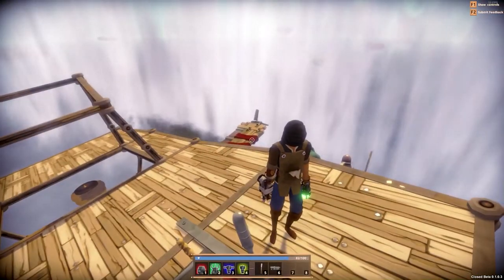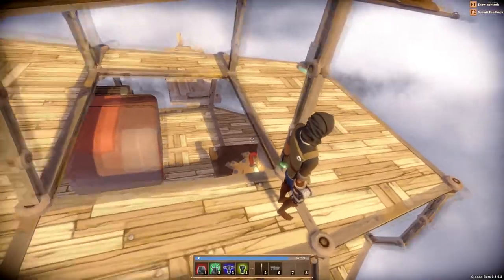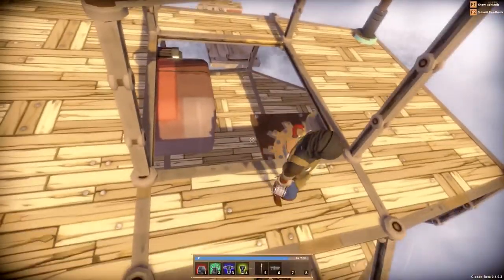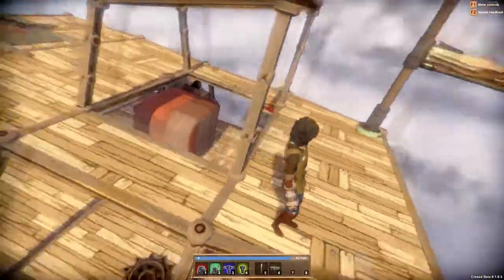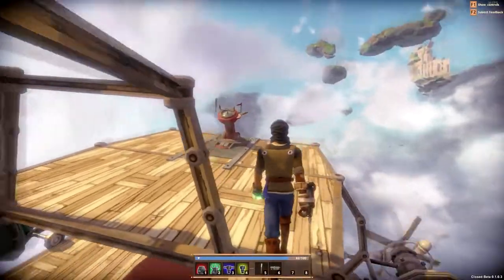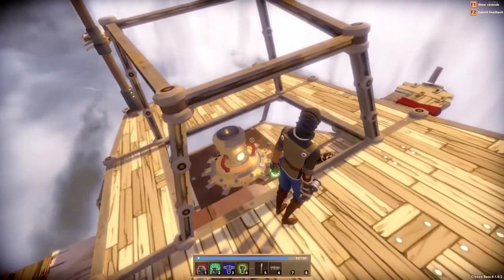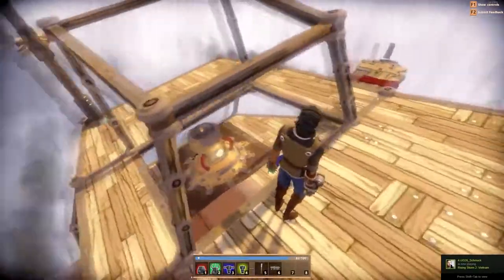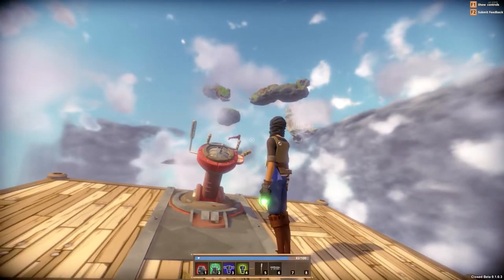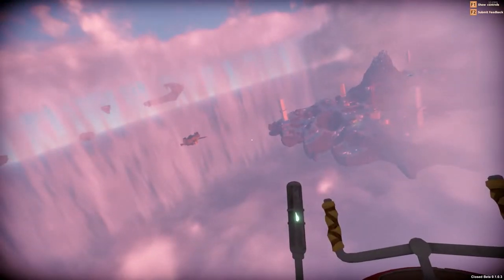We're heading toward one of these little islands to collect resources and try to upgrade the ship. Some of you might wonder why there's no paneling — it's too heavy. I created a custom design that's a bit bigger than standard, so it's struggling weight-wise getting up in the air. I only have this basic Atlas core providing lift. Until I can upgrade that, we're stuck with what we've got.